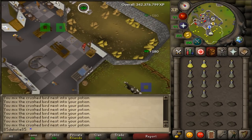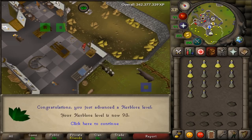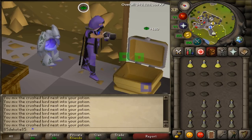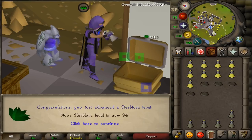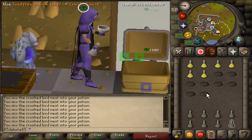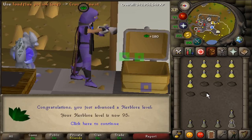Here comes another Herblore level - I think this makes 93 Herblore. It's really nice to have only these quick skills left, it's going really fast. We've got a lot of total levels to gain but they're just so quick at the moment. So fast! Yet another Herblore level - 94 Herblore. And for our fourth Herblore level in a row, here comes 95 Herblore.